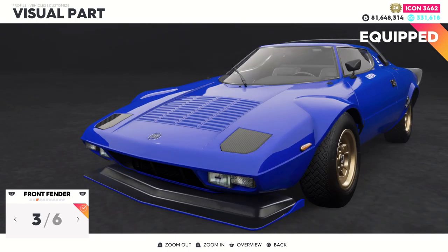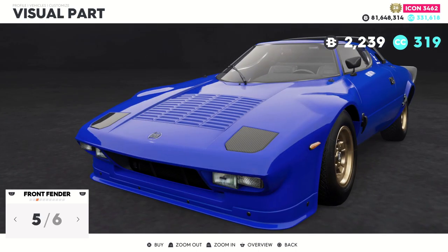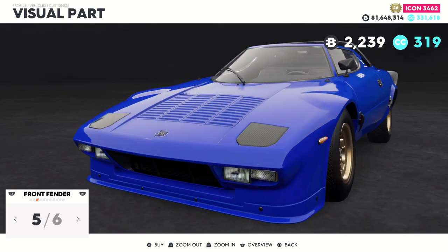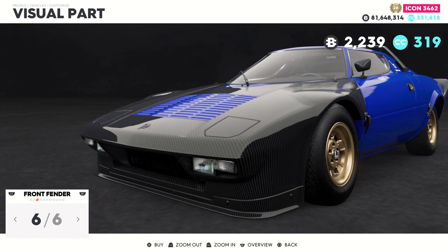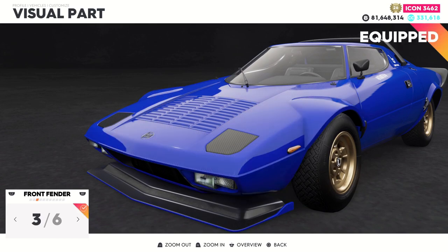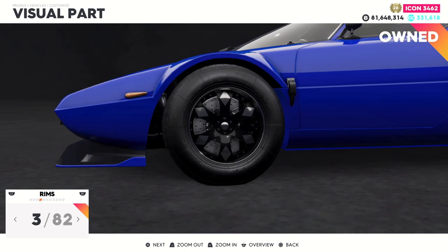Moving on, there's a wide body kit for the Lancia which surprisingly looks pretty good, then a fully carbon version of that. There's another wide body kit but I'm not really digging the front end of that one — the bottom looks kind of odd. Then there's a fully carbon version of that as well. I'm really digging the third one on the list — that looks pretty cool. Moving to the rims, I'm running the regular Lancia rims.